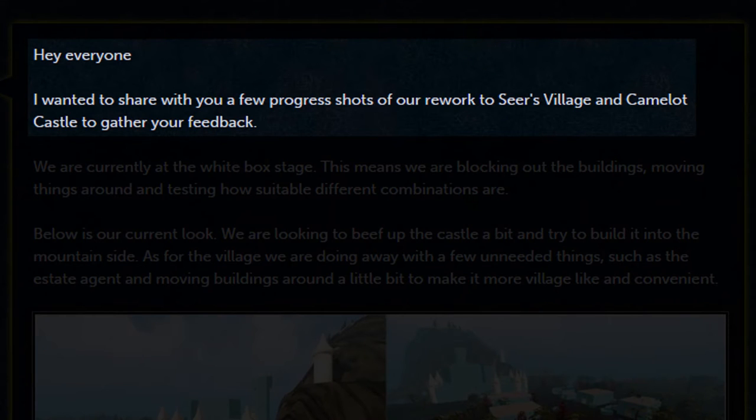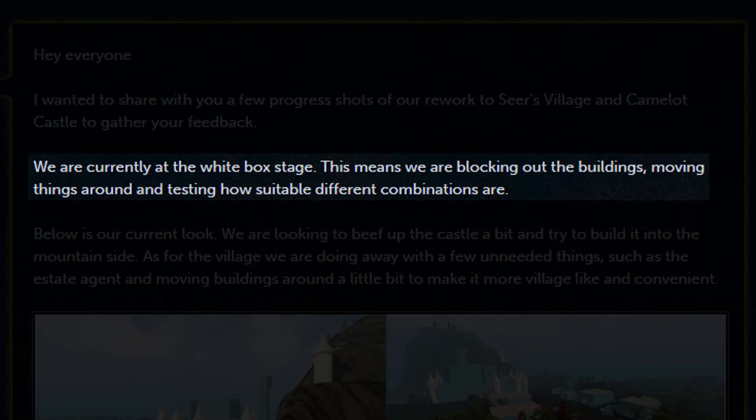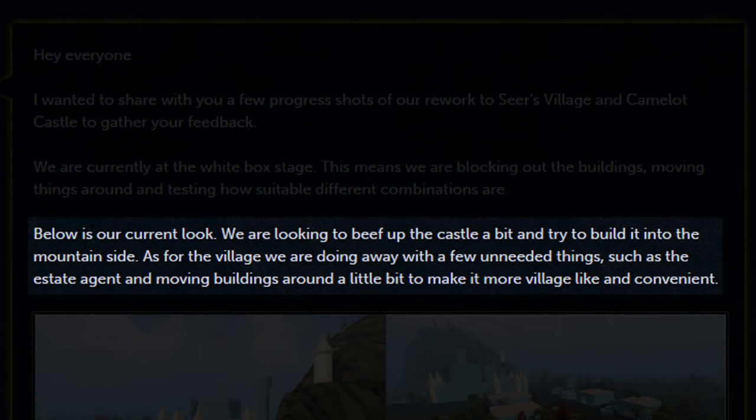He says: 'Hey everyone, I wanted to share with you a few progress shots of our rework to Seers Village and Camelot Castle to gather your feedback. We're currently at the white box stage. This means we are blocking out the buildings, moving things around, and testing how suitable different combinations are. Below is our current look.'